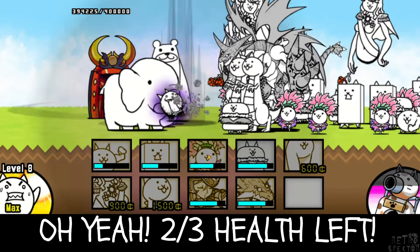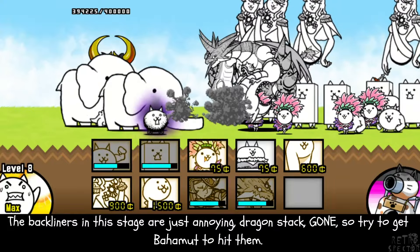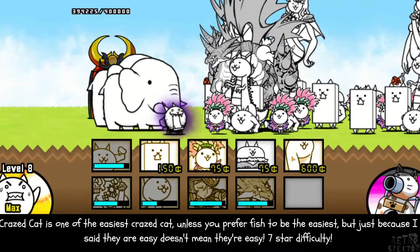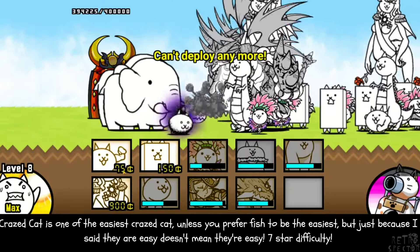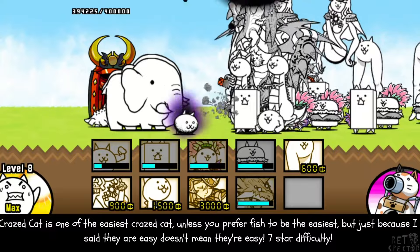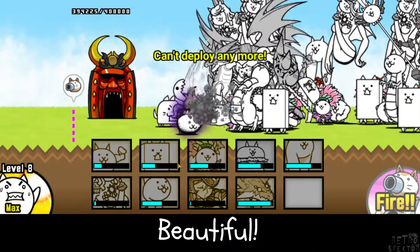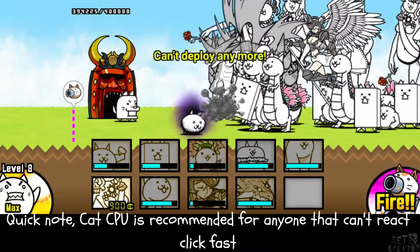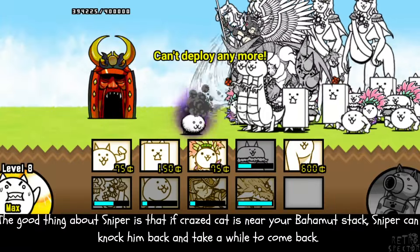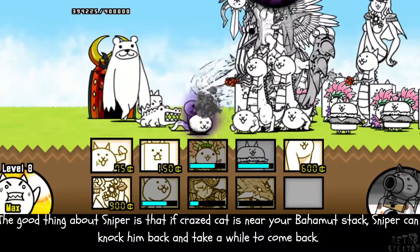Two out of three health left. The backliners in this stage are just annoying — Dragons come back, then they're gone. So try to get Bahamut to hit them. Crazed Cat is one of the easiest Crazed stages, unless you prefer Fish to be the easiest. But just because I said they're easy doesn't mean they're easy — seven-star difficulty. Cat CPU is recommended for anyone that can't react-click fast. The good thing about Sniper is that if Crazed Cat is near your Bahamut stack, Sniper can knock him back and buy some time.